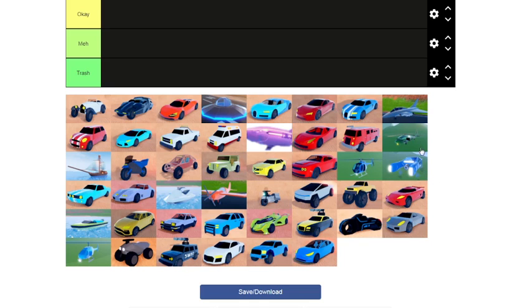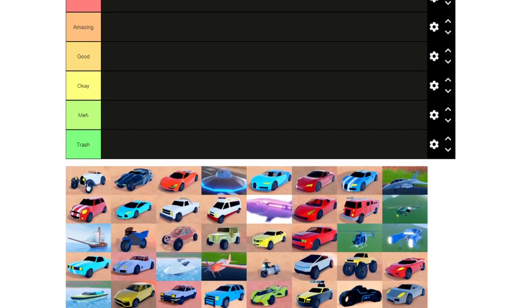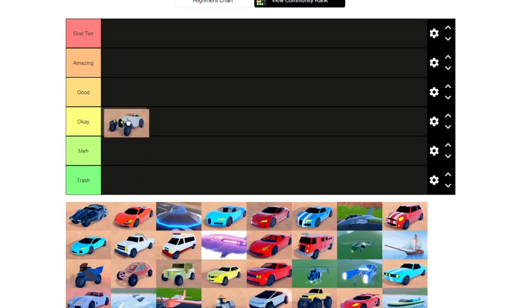Anyway, let's get on with the video. Starting off we have this boomer car, as I like to call it — a vintage car. It's not the fastest of vehicles but it is a good getaway vehicle for the museum. Its speed is not that good and it's 50k, so I'm gonna put this in the okay section.